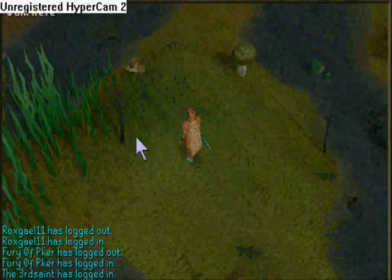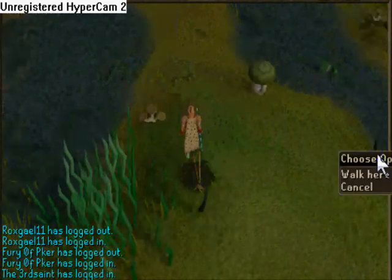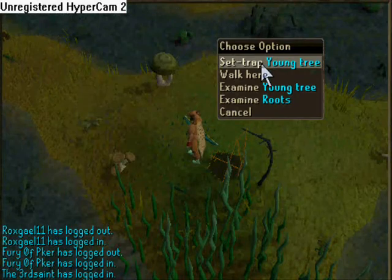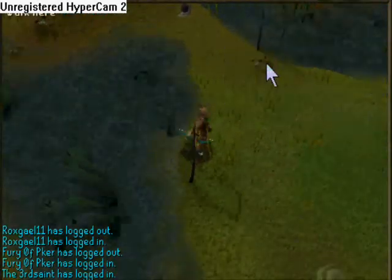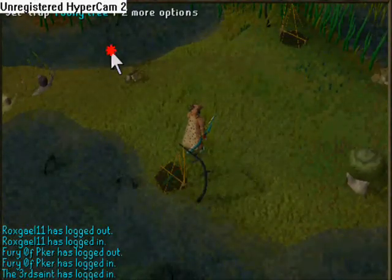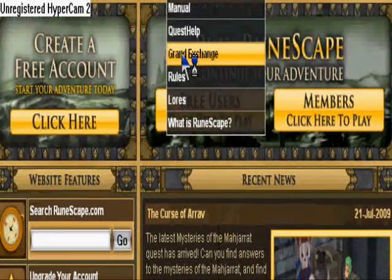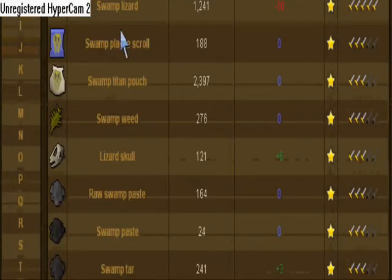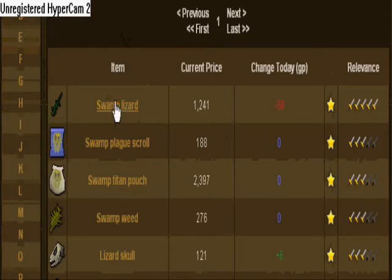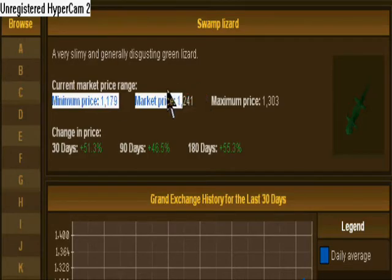From this point it is pretty straightforward — just keep track of where the lizards are, keep track of your traps, and constantly reset them when necessary. You can expect about 25 to 35k experience per hour with swamp lizards, and you want to train with them until level 47, so this stage should only take about 3 hours or so. A lot of people prefer banking these in Canifis when they get a full inventory because they are decent profit per hour if you are a low level, but this will obviously reduce your experience per hour. I personally just like grinding out those levels fast.